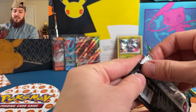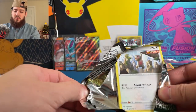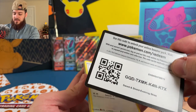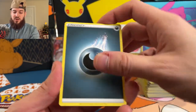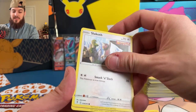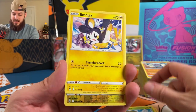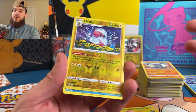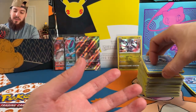This has to have some hyper rare in here — unless I pulled one previously and just don't remember. Darkness energy — Aroma Lady, Moon and Sun Badge, Pyroar, Slack Off, Flabébé, Carvanha, Dwebble, Emolga, reverse Flaaffy, and a Wishiwashi non-holographic rare to end the Evolving Skies booster box. Can't win them all, can't catch them all today.